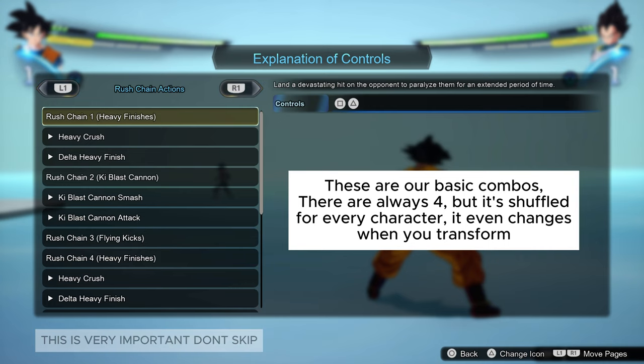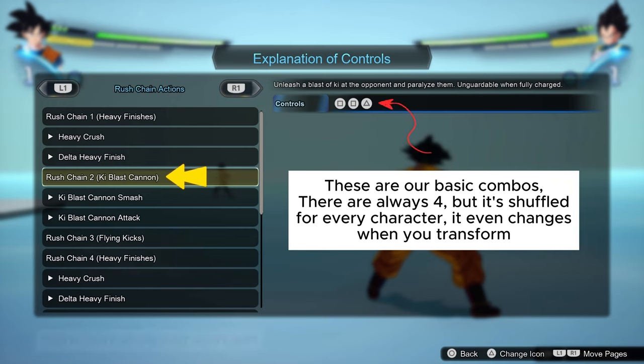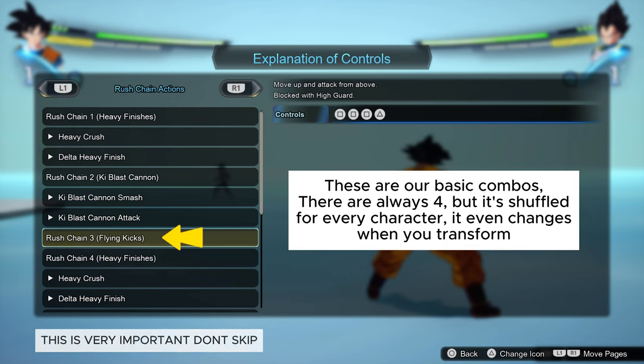Every single character has four Rush Chains. Rush Chain 1 is a combo on its own: Square and Triangle. Rush Chain 2 is Square, Square plus Triangle. Rush Chain 3 is Square, Square, Square plus Triangle.